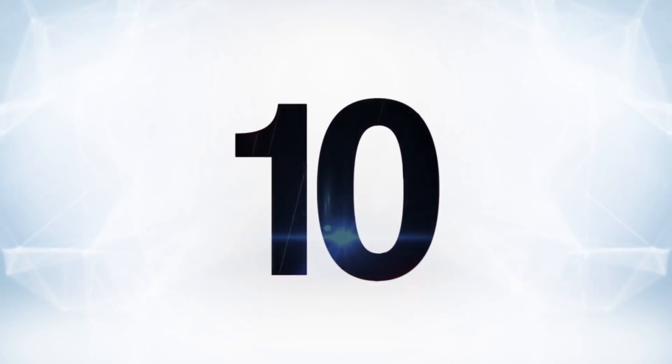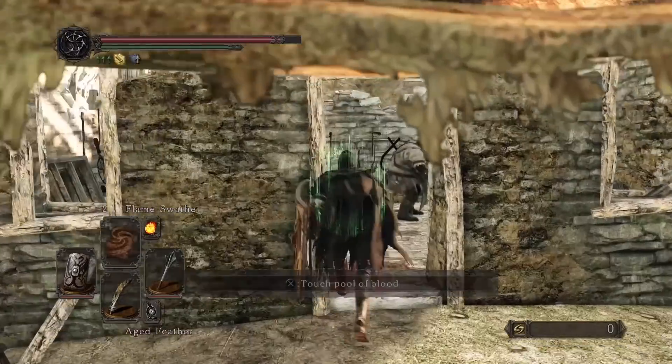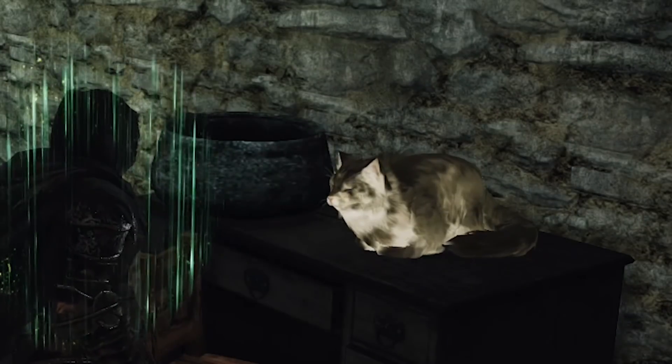Starting off at number 10, Majula from Dark Souls 2, the main starting town in Dark Souls 2. It's actually one of the most idyllic locations in the entire series. This is where all the NPCs you meet throughout the game congregate and the place you have to come back to if you want to level up. There's even a talking cat. Seems pretty sweet, right?